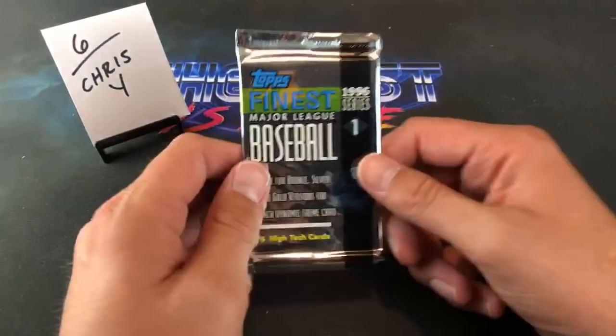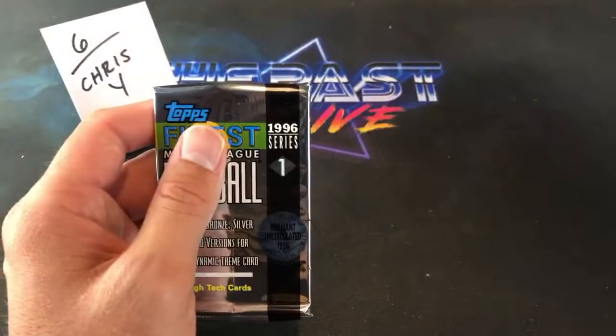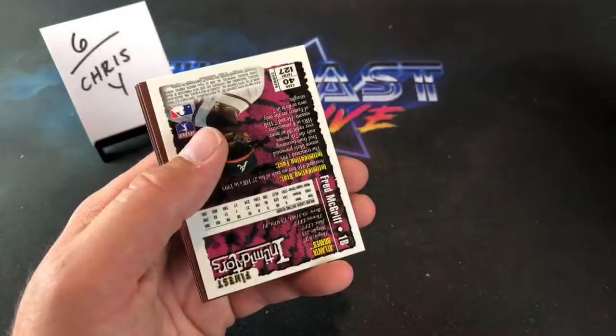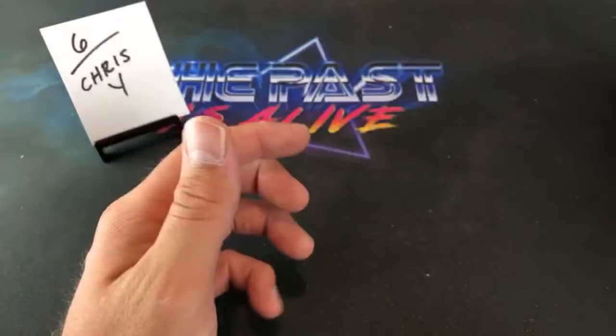Takes us to our final pack for Cys Sports — peel it. Nomo was fire in the '90s; people were like assaulting each other over his rookie cards, it was insane. Nagel on top, Dante Bichette, Fred McGriff Intimidators, Orlando Merced, Jose Mesa — he had some great years too — and Rod Beck ends that stack.